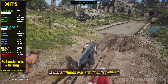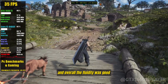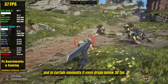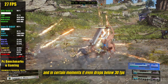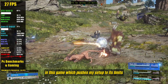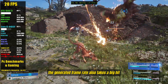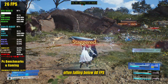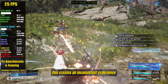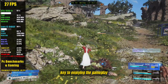What I noticed as an advantage here is that stuttering was significantly reduced, and overall the fluidity was good, but not all the time. As you can see, the base frame rate fluctuates quite a lot, and in certain moments it even drops below 30 FPS. This happens because Lossless Scaling places a heavy load on the GPU in this game, which pushes my setup to its limits. Every time the base FPS dips, the generated frame rate also takes a big hit, often falling below 60 FPS, and in some cases dropping to 40 FPS. This creates an inconsistent experience that can be frustrating, especially in games where smooth performance is key to enjoying the gameplay.